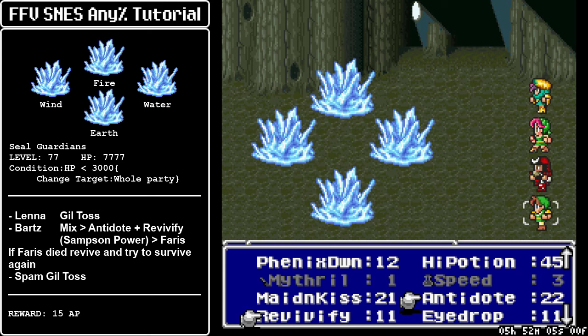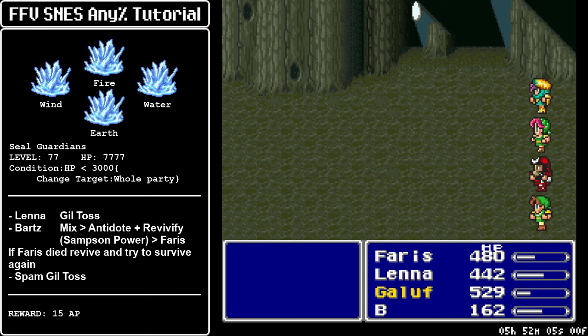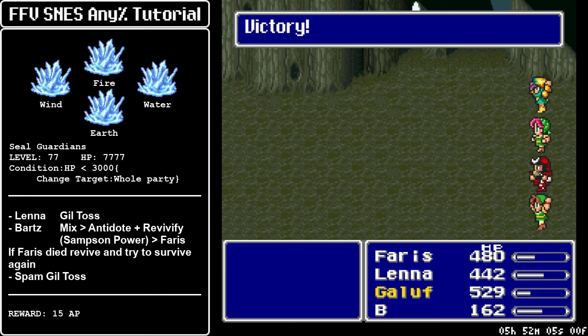Gildos with Lena, and when Bartz's turn comes up you want to mix Samson's Power — you mix a Revivify plus an Antidote. It results in a poor man's Dragon Power that boosts level by 10. This is enough to give us the damage range we're looking for to kill the Steel Guardians on the same attack. So after they are done attacking you, we are safe from the AI switch for the next couple of Gildos casts, and that is enough to end the battle. The key here is killing them all after they attack — that guarantees your safety.